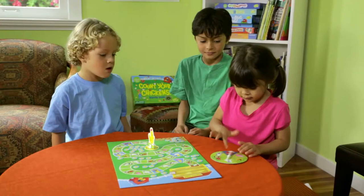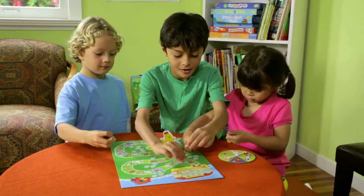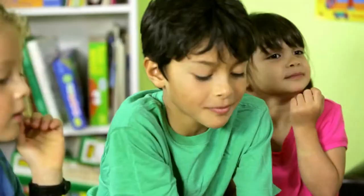Spin the spinner and move Mama Hen to the next space on the board that matches the picture on the spinner. Everyone count together the number of spaces Mama Hen moves. Players gather the number of baby chicks equal to the number of spaces Mama Hen moved.